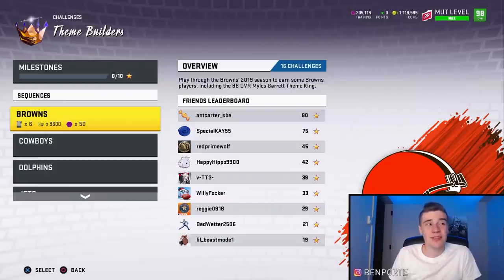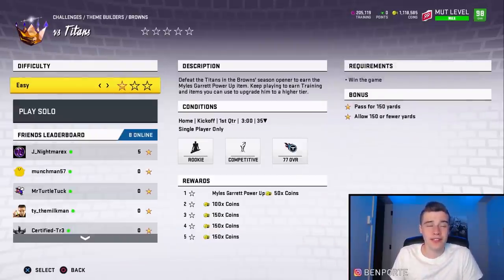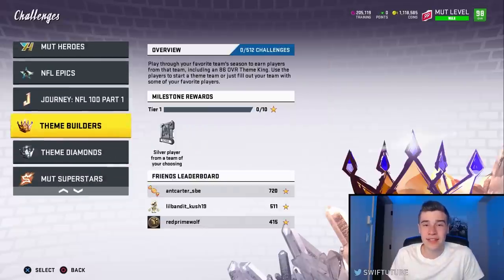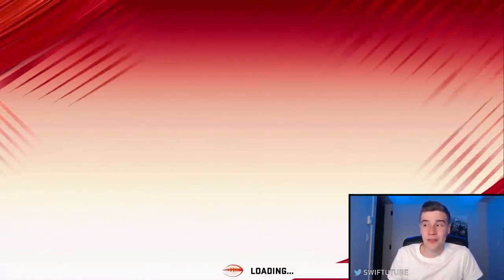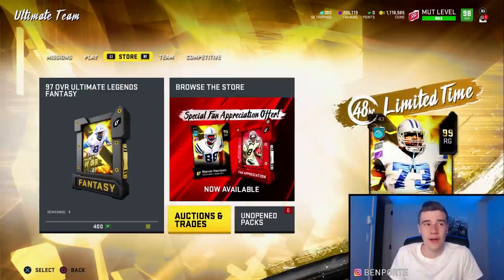When you get this first solo done, you'll be able to get Miles Garrett's power-up, which is very, very expensive. I'm going to go into the store and show you exactly how much each of these power-ups are going to sell for. If you get the Browns one, you get Miles Garrett. If you do the Falcons one, you get Alex Mack. For the Steelers, you get TJ Watt, and for the 49ers, you get George Kittle.